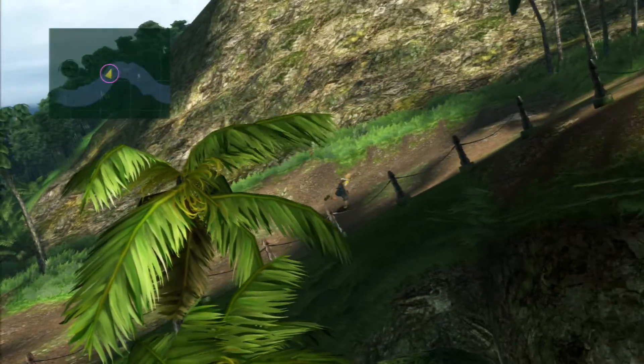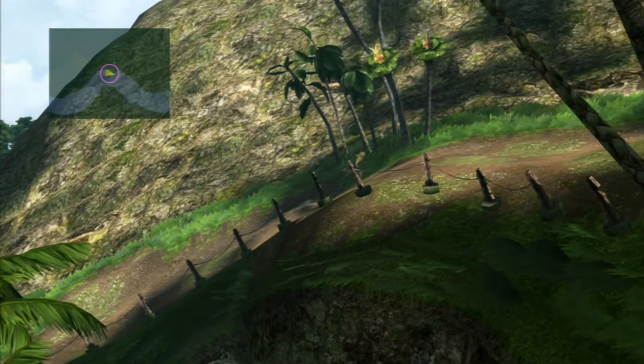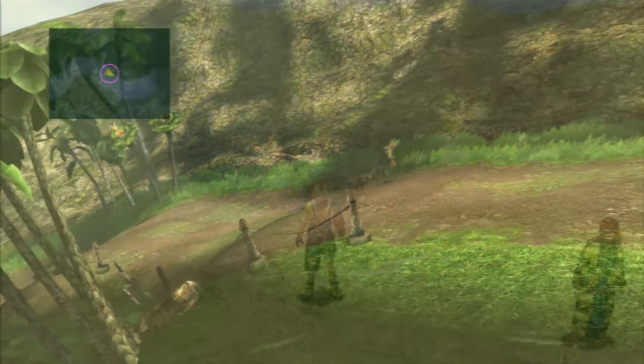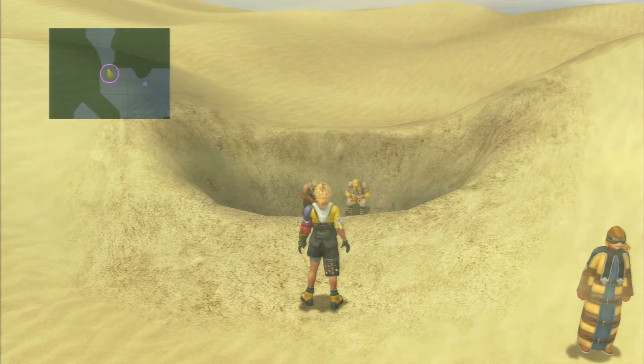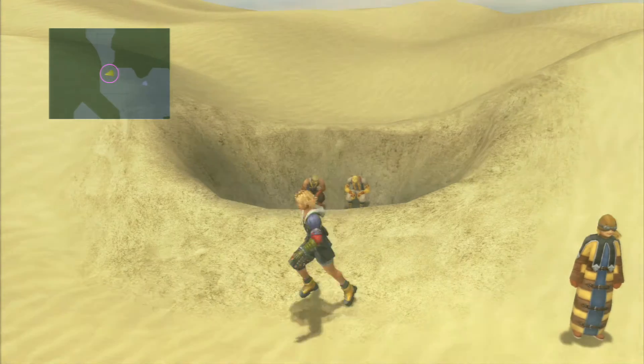I'm going to go and save and head back to the airship. Our next destination is going to be the Sunubia Desert. Here in the Sunubia Desert, which is the Bikanel Island destination on your airship, you want to head as far north as possible, right to where we previously had the ability to enter the Al Bhed home. So now there's just two Al Bhed there.